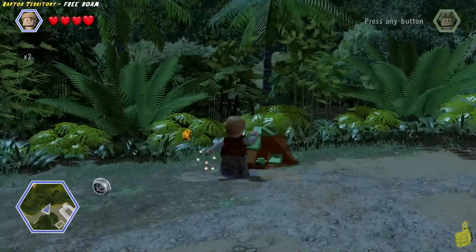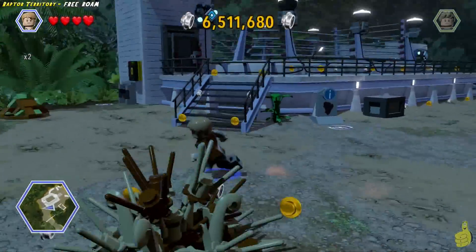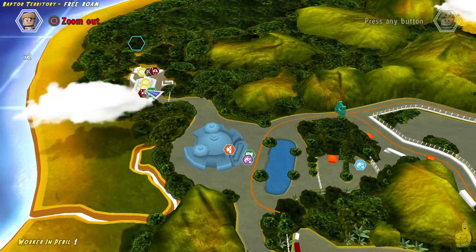Once we get inside, we find a handful of things. Right off the bat we notice that there is a charge panel above a door, but we'll get to that in a hot second. Let's turn on the kiosk first and see what we got here — we got a couple of gold bricks, looks like a couple of workers in peril, and even a Ray.